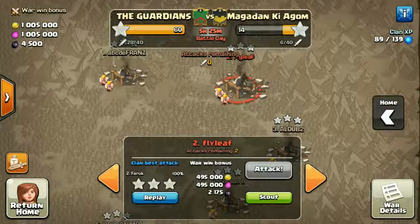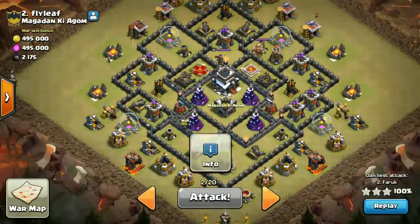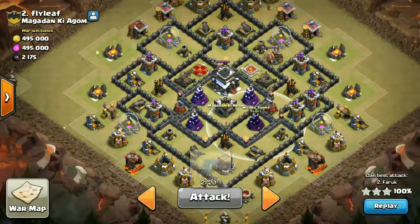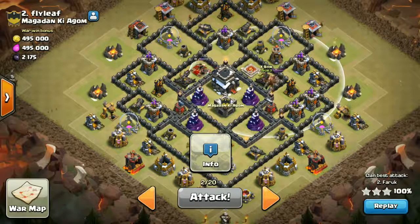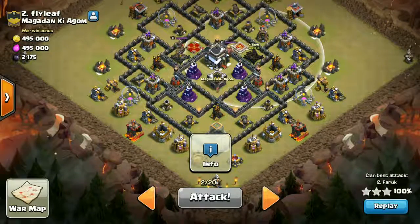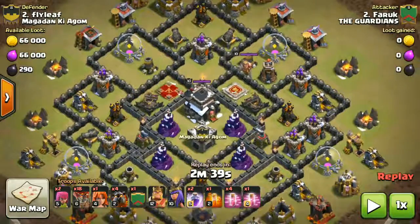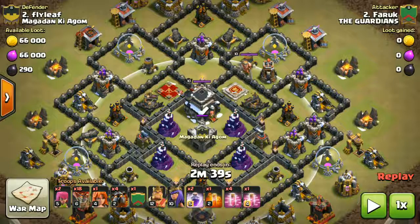Now look at base number two. The wizard tower is almost near the core — I'm going to use lava loon again. There is no zap in this plan. Looking at the army composition: I've got 4 lava hounds, 18 loons, 1 valkyrie, 2 archers, and no zap spells. I have 4 haste plus 1 haste in the CC — total 5 haste — plus 1 poison and 2 rage.